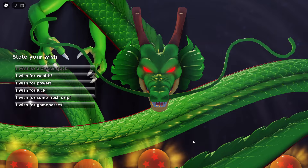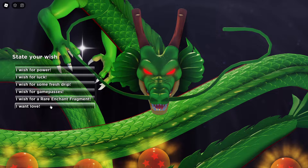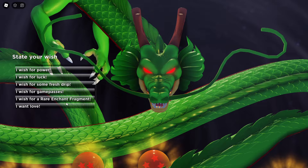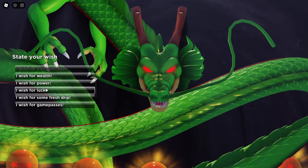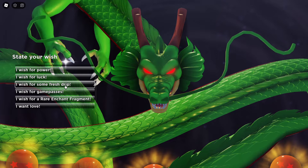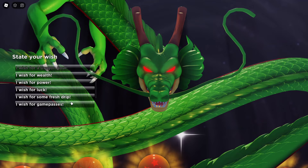Okay, here are your options: I wish for wealth, power, luck, some fresh drip, game passes, a rare enchantment fragment, or love. Wait — what does that even mean? What do they mean by love? I do not want to click that. If you wish for wealth you're probably gonna get a ton of Zeni — my estimate is maybe a million. If you wish for power you'll probably get a bunch of XP. Fresh drip, probably some accessories. My personal theory was that you'd get a choice to pick anything you want in the game, and from what I can see, you pretty much can.